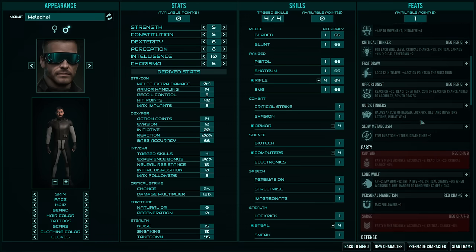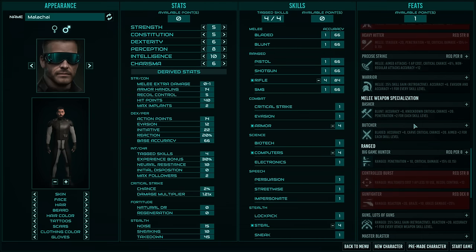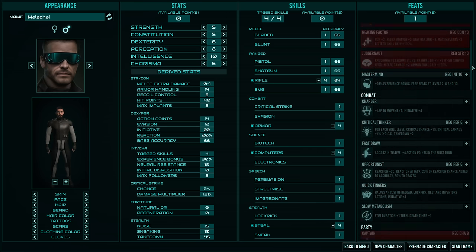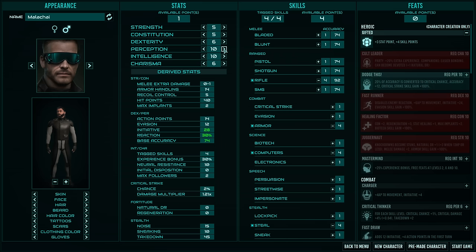At character creation you pick one feat, and then every time you level up you can pick another. Heroic feats are only available at character creation — things like Gifted, Cult Leader, and Dodge. Most have a max stat requirement, though Gifted is universally useful and likely what you'll take otherwise. On the other end, feats are most impactful for stealth and combat. If you're going a pacifist high-persuasion route, a lot of feats don't really apply to you.